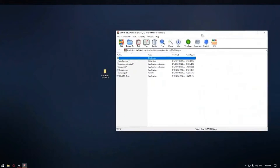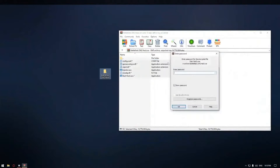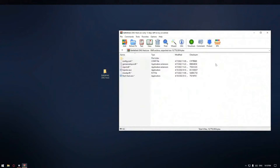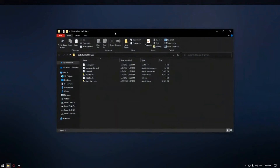Now, open the archive with the hack and unpack the files to any folder. The password is 12345.